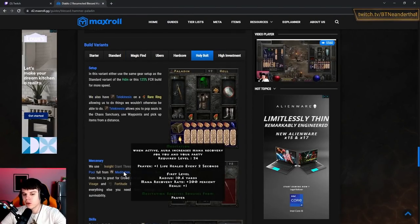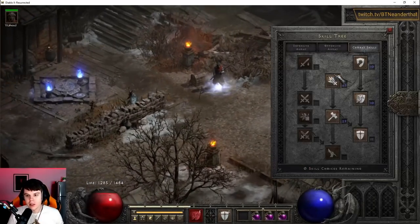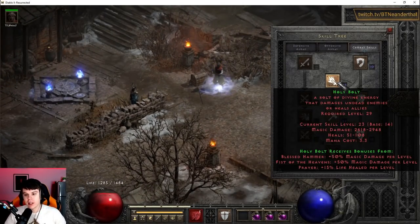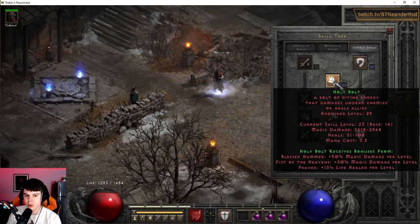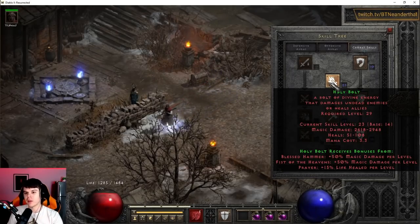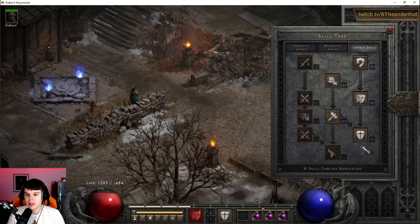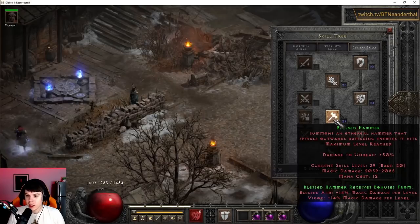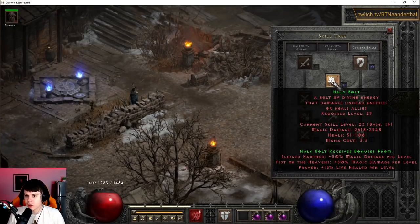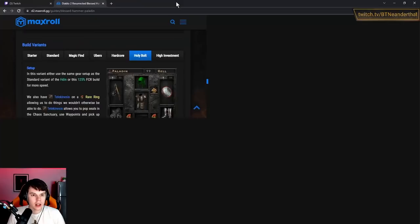Holy bolt is kind of a variant I'm doing here. My character is a blend of several variants — the fun thing about Hammerdin is you can just do all of this however you feel. Holy bolt is good for immunities; I have 14 points in it — you don't have to max it, even one point is fine. It receives a synergy from Blessed Hammer already, and you can still clear wave 2 Baal on players 8. The main skill points you actually need are Blessed Aim, Concentration, Vigor, and Blessed Hammer — after that it's up to you.